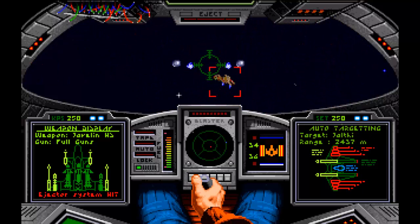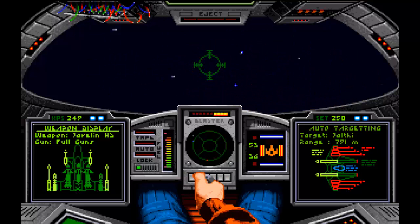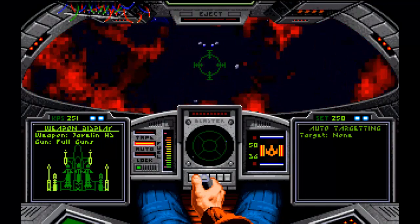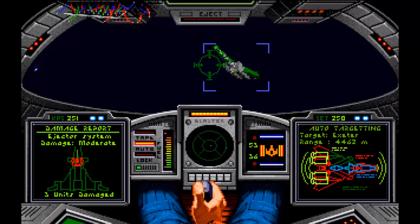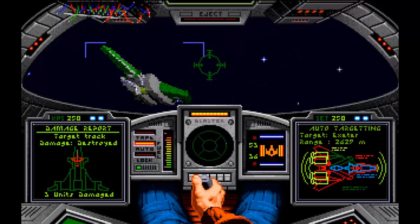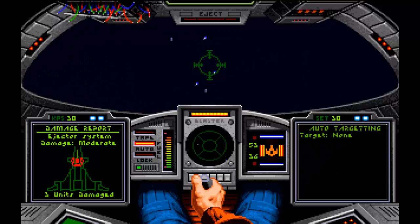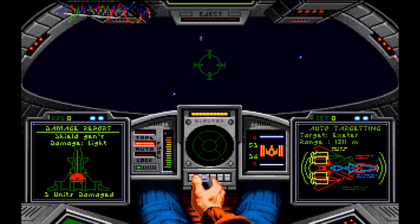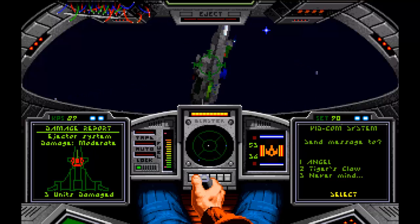Are my ejector systems hit? Yeah, okay, that's great. And my targeting system's been hit. Did the ship self-repair in Wing Commander 1? I guess we can find out — can we check our damage report? Wow, that got a lot of damage. Well, I'm hoping that was the worst part, because we already had two dogfights. I better stay kind of far away from this thing. I'm going to slow down and hit the autopilot, because I don't think it heals automatically in Wing Commander 1 and 2.